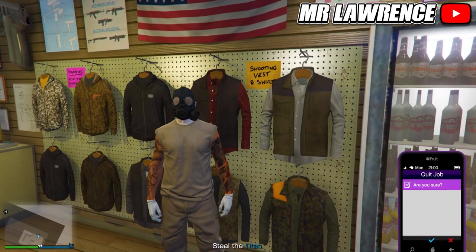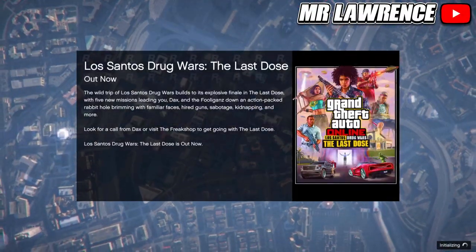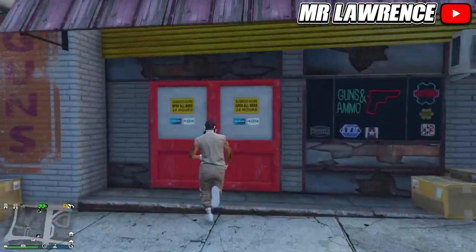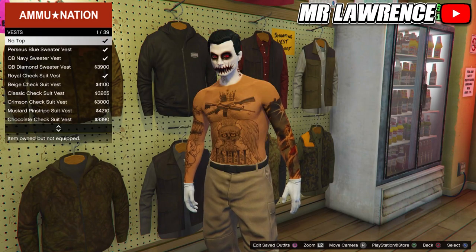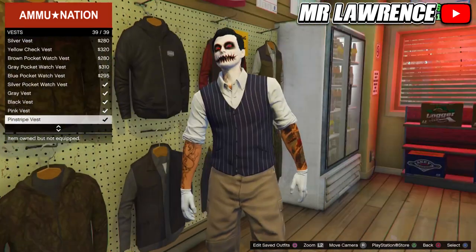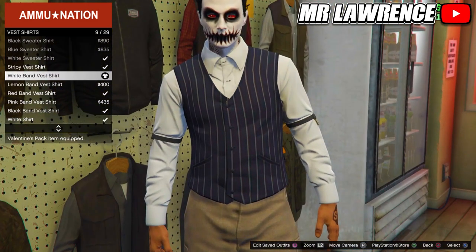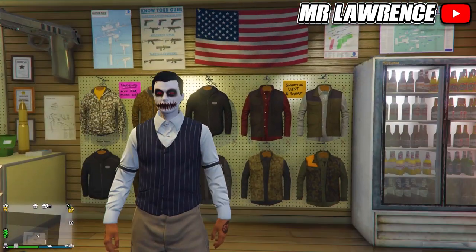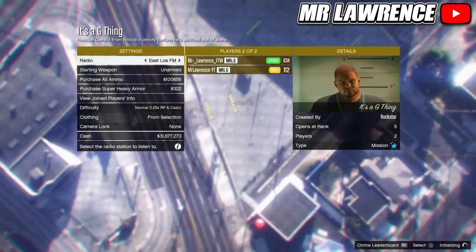Then quit the mission through your phone. While you are back, run inside the Ammu-Nation. Now go to the top section, vests, and equip any of the last ones. Now go to vest shirts and equip the white band vest shirt. Now you can either use the versus mission to merge your outfit or use the bookmarked mission from the pinned comment. I will use the bookmarked mission.